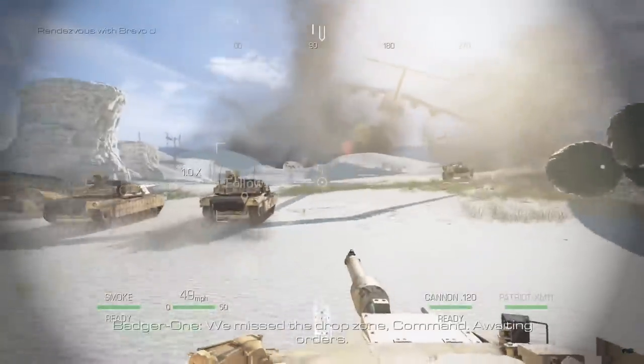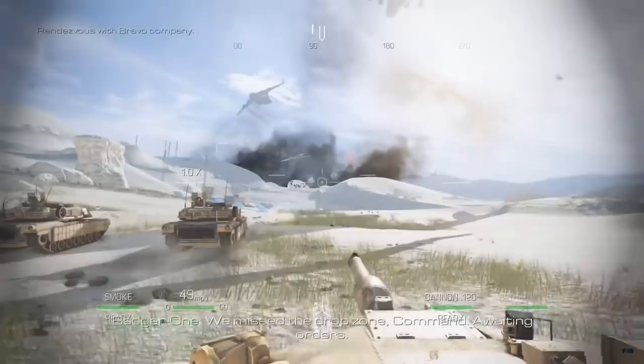If they missed the drop zone, I don't see what they missed. Everything landed exactly where it was supposed to land, for the most part, and they're about two kilometers away from the objective itself. So I don't know what these C5 Galaxies were planning to do with all these Abrams, but to me it seems like they've launched them in just about the perfect area.